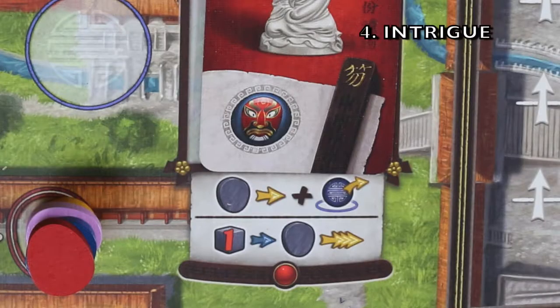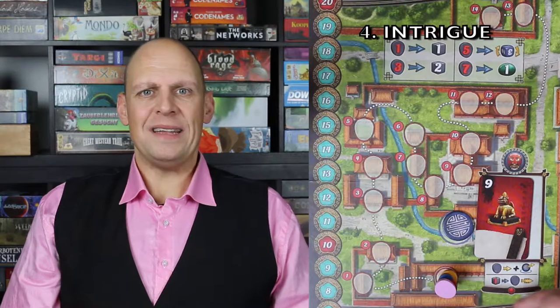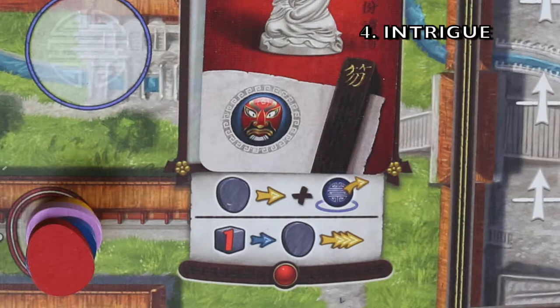Then we are at the Intrigue location. Here you are able to move up on the Intrigue track, which determines how ties are broken in the game — the player who is in front will break the tie in their favor, not only at the end of the game but also during other moments. You can get one step and claim the next start player marker, or spend a servant to take three steps.